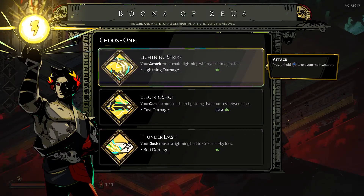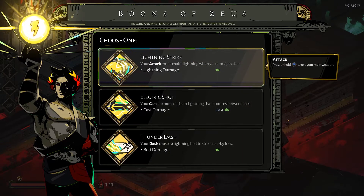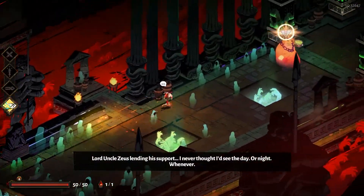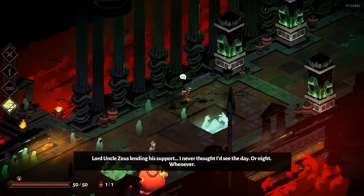So Zeus's boons all focus around lightning. The dash will cause lightning to strike nearby foes, the attack emits chain lightning, the cast sends a burst of chain lightning — like that. I usually go with the thunder dash or the electric shots. I'm gonna go with thunder dash for this one, because you dash by somebody and just zap them.